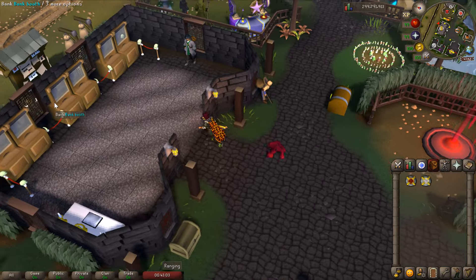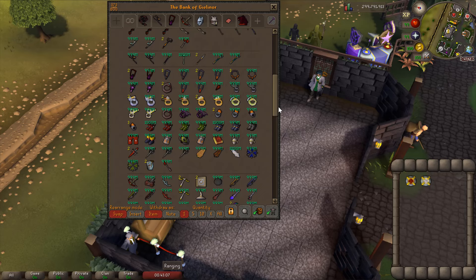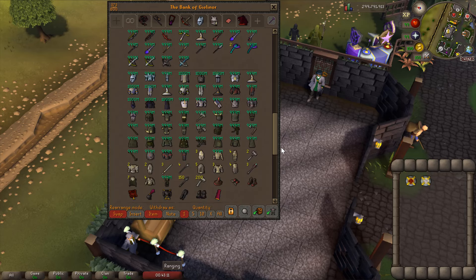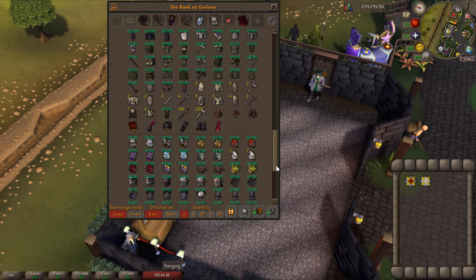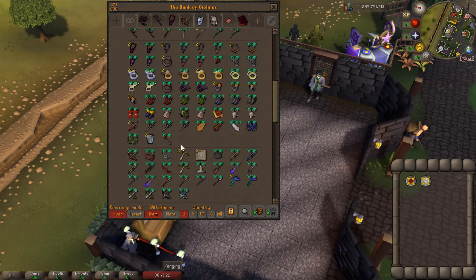Let me show you the bank as well. This server does have some custom items and there's going to be more in the future. Everything is unique and OSRS-fitting. The bank is looking absolutely great. My favorite part is, of course, the Slayer helmets - look at these. Very nice and very clean.